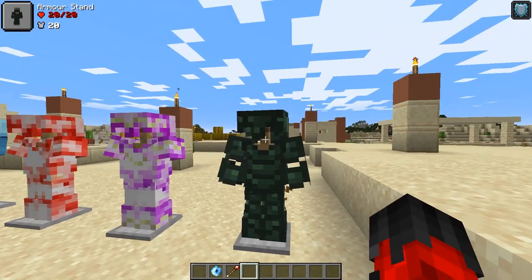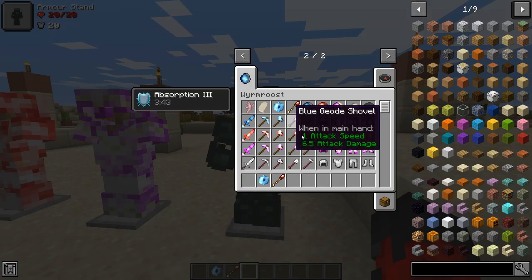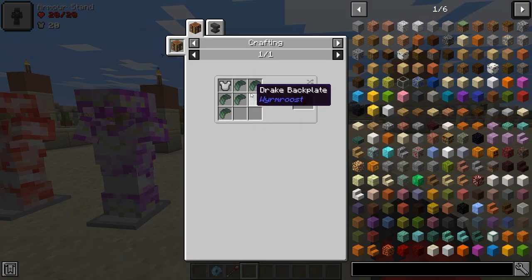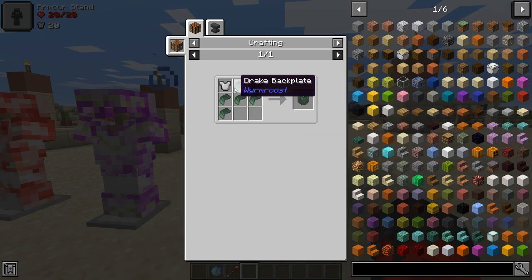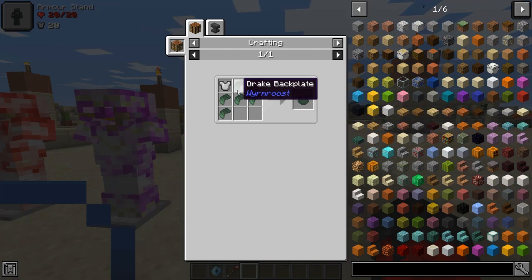Just another armor set before we move on - this is made from the drakes. They will drop drake backplates and you can use these to craft iron armor into drake armor. It's about the same level as diamond but it looks cool, so that is the main thing.